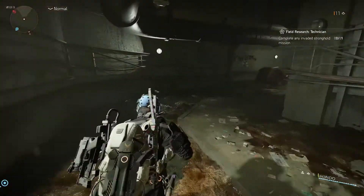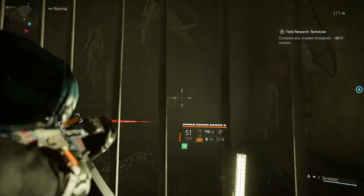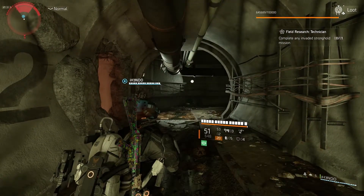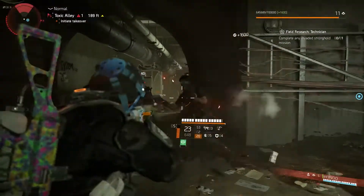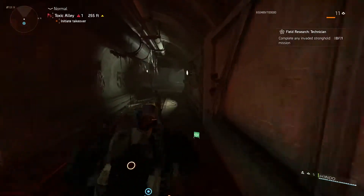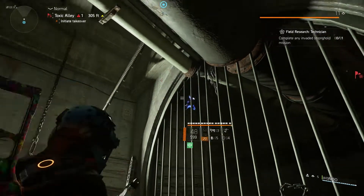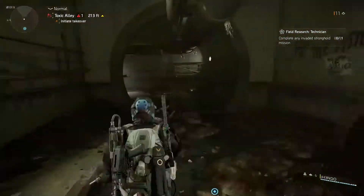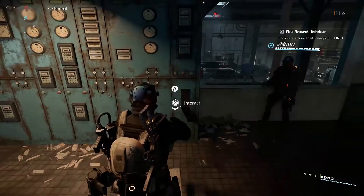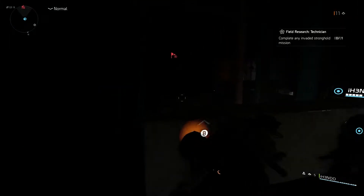There are four yellow boxes in the sewer: two before the red door, which are easy to find, and two more after you go through the red door. After shooting all four, head back to the main control room and pull the lever. This will spawn a chainsaw elite enemy — kill him to pick up the key needed for the next step, which is spawning the hunter.